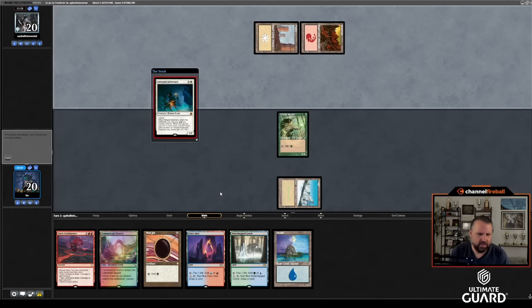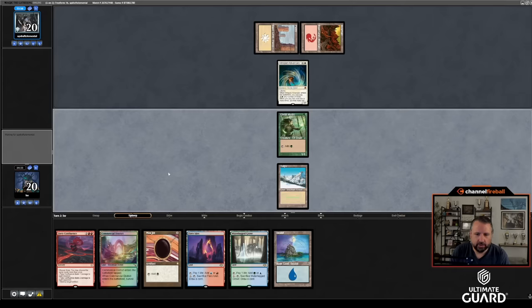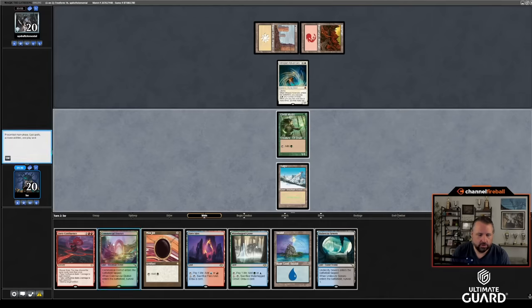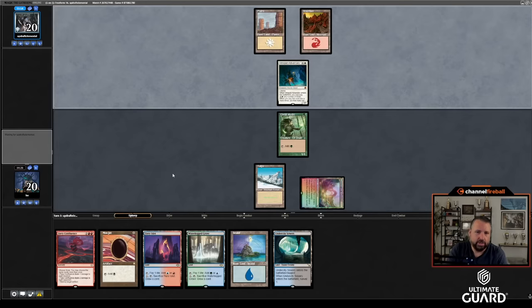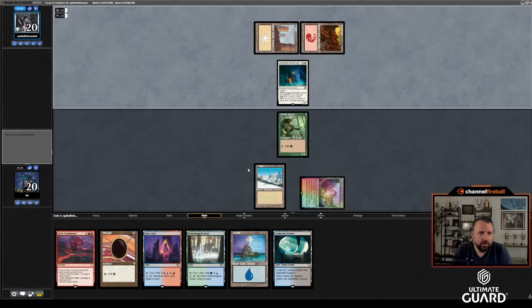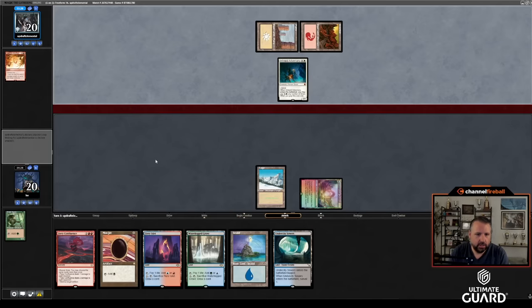Oh, we're playing red-white aggro — Updraft might have switched it around. That makes Fiery Confluence better, for sure. Commercial District — that was the card I was hoping to draw this turn, but that's fine. I'll block Intrepid Adversary with Elvish Mystic if needed. I'm not too concerned about getting the acceleration off the elf. What I really hope is Updraft spends a card killing the Elvish Mystic because they don't want me to block the Intrepid Adversary and are afraid of my ramp — and then I get more cards out of Fiery Confluence.